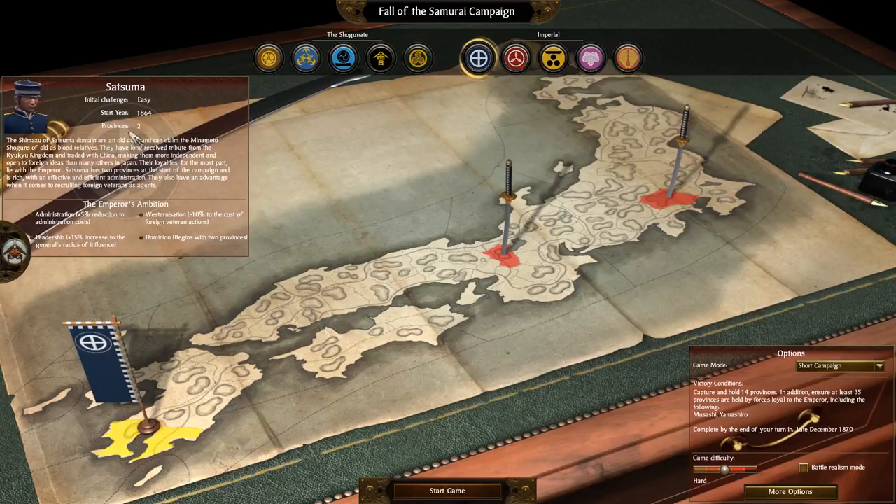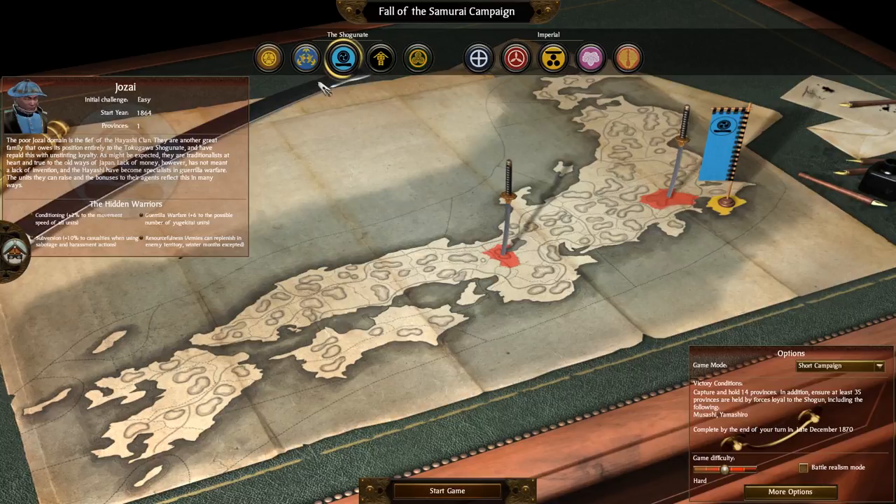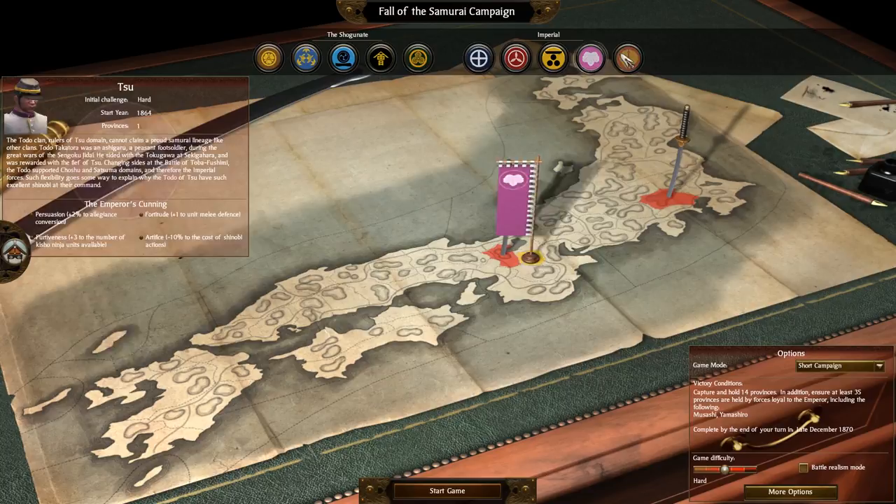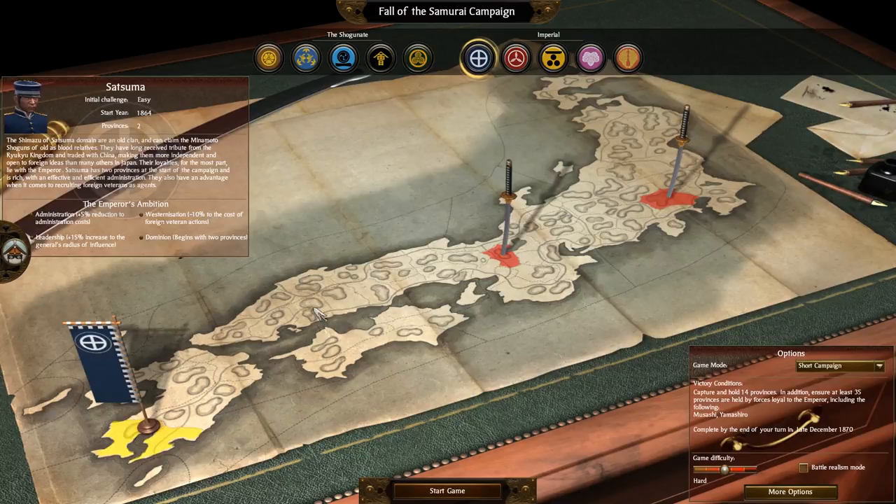We'll start off with Satsuma in this campaign — I recommend them, probably because they're the easiest for the Imperials. The Jozai are probably the easiest in the north if you're going to start with a Shogunate faction. Satsuma is probably the best one for Imperials, but Tosa is also easy. So Tosa or Satsuma if you're a brand new player playing your very first campaign.